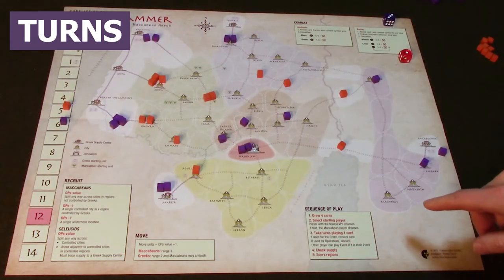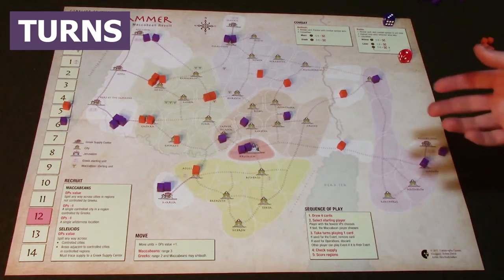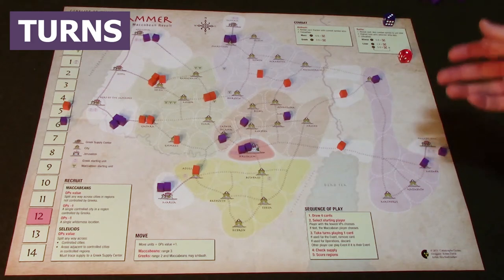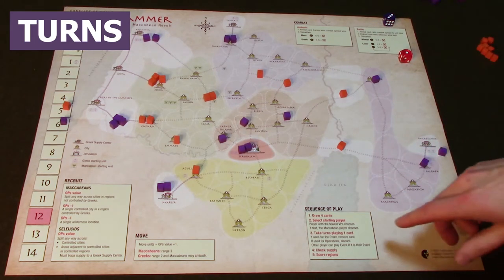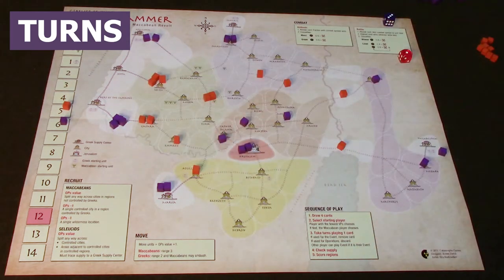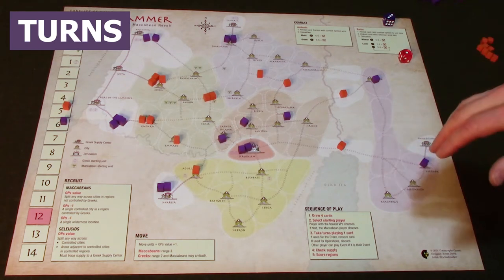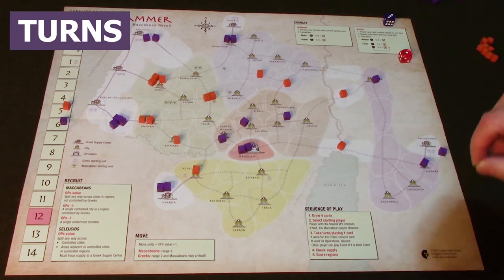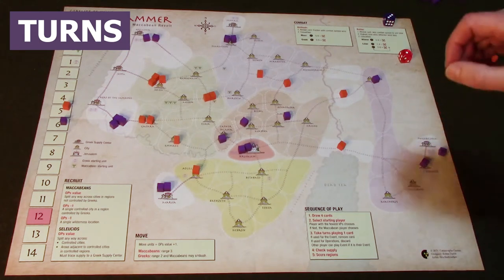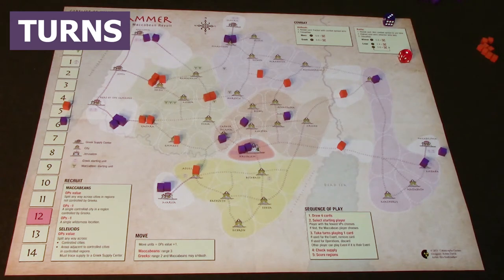After you draw cards, the next phase is the select starting player phase. On the first turn of the game, the Maccabean player is always the starting player. After that, the player with the fewest victory points chooses who goes first. There's usually an advantage to going second because you're the last person to put units out, make moves, and take actions — allowing you to set up a good position for the supply phase.